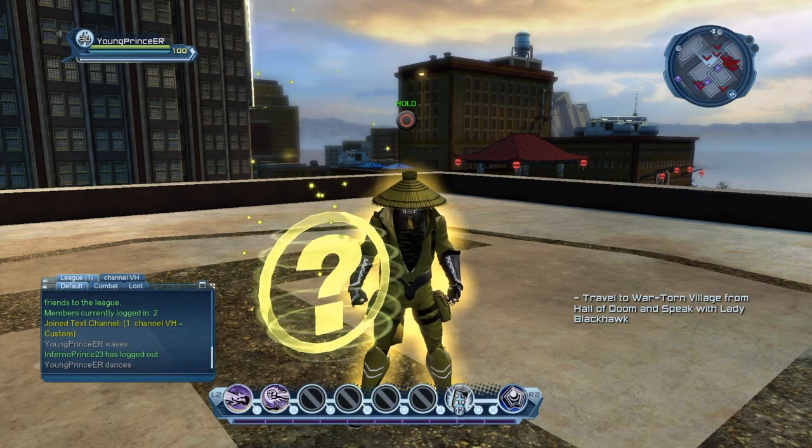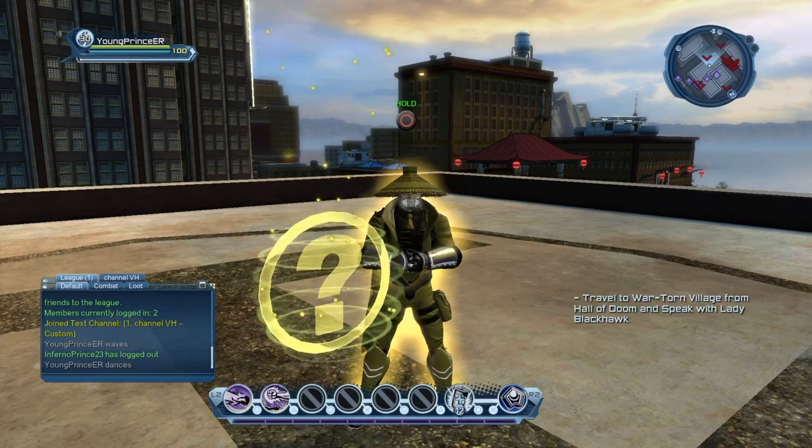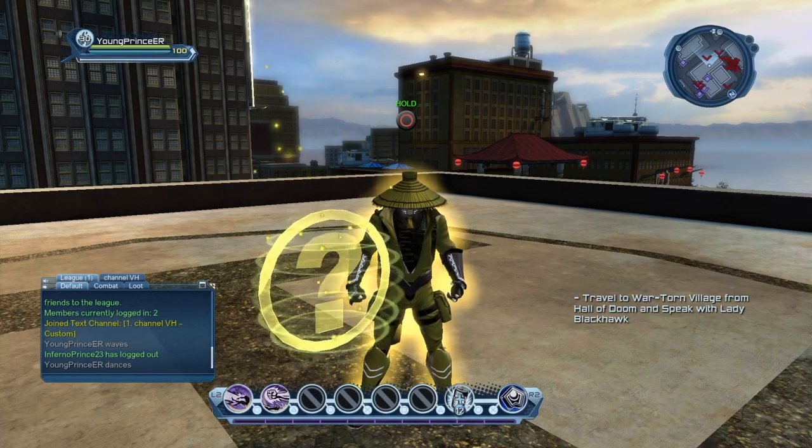Once the radar enhancer is activated, you will see on the minimap that there are glowing question marks — those are the ones you want to go collect. There are others that look like magnifying glasses; ignore those, don't go collect those.